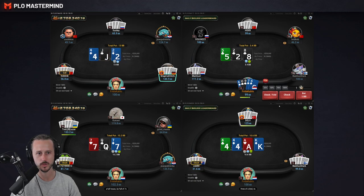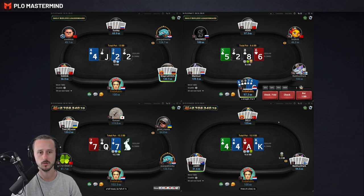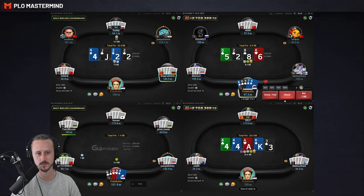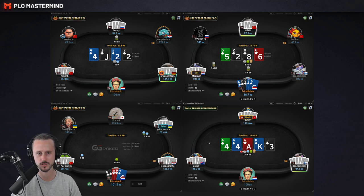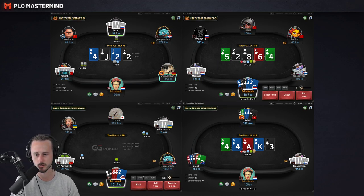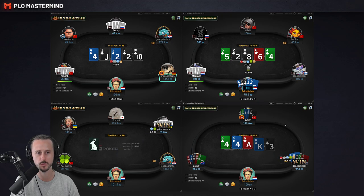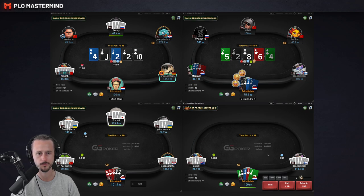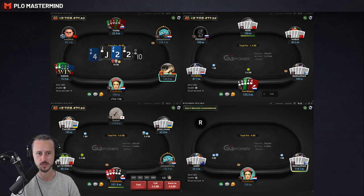Top right we have a wrap. It could be a hand to lead really — no showdown value. We turn the nuts. We could go ahead and check-raise, but I don't think my opponents are going to bet or stab super wide if I check, so I'd rather just bet myself. On the four card straight board I'm actually going to bet half pot hoping to get called by the eight high straight. And he calls me down with a set of deuces — that is a very questionable play.